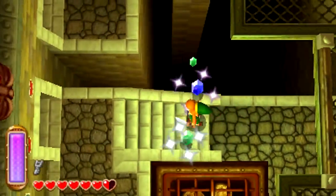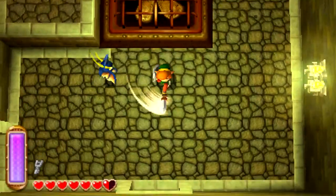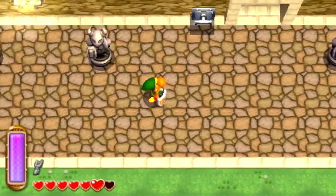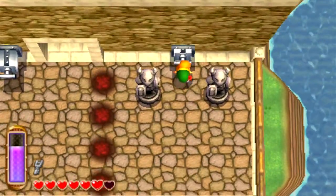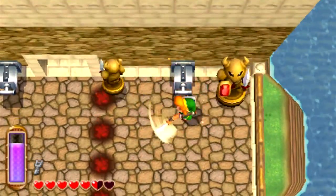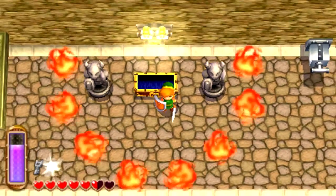In this room there are more rupees, but we can't do anything right here so we need to go out this way. This fan will allow us to go up another level, but what we need to do is head down here. We don't want this one — let's pull this one here. That spawns a big chest! Let's destroy these enemies, open the big chest, and get the big key. Excellent.